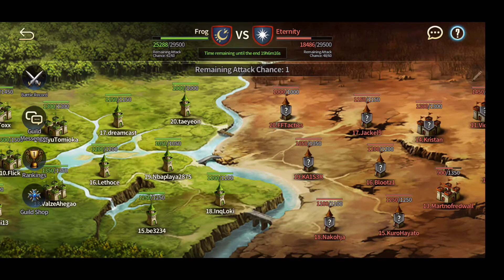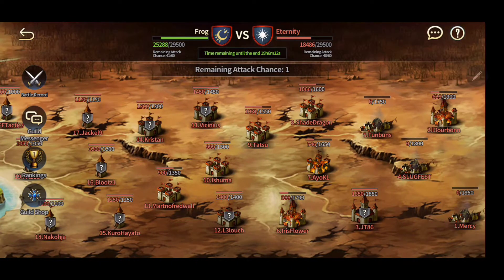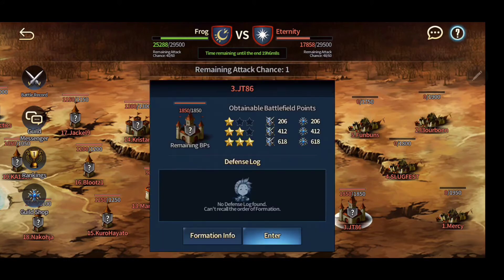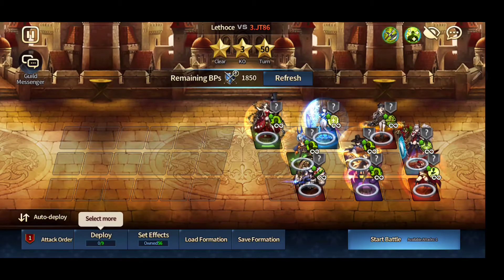We are in a guild war with Eternity, and I'm going to go through a scout form that I'm using. We're going to do tower three. I've already gone through and calculated everything and had the tack vetted with the guild, but I'll just show what we're doing.